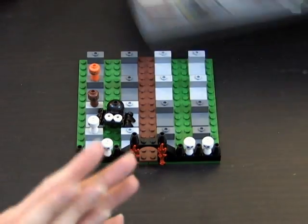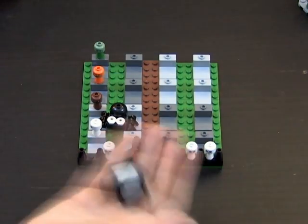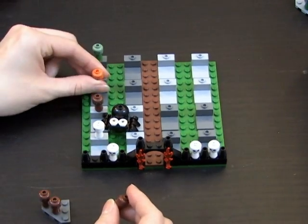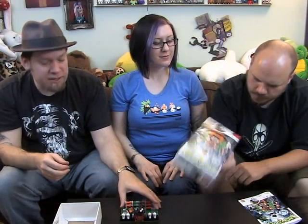One thing to say — on the cover it's got a Dracula. It does have a vampire on the box, but no vampires in the game. A little false advertising there, Lego. Good call, Neil. But other than that, it's fine. So stay tuned — we'll be playing more of the Lego games that you've seen in our other video. Thanks for watching. Bye.